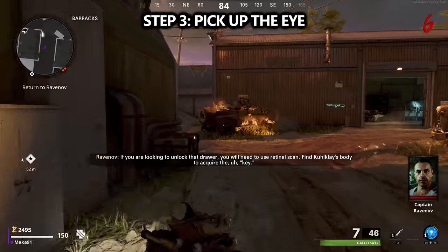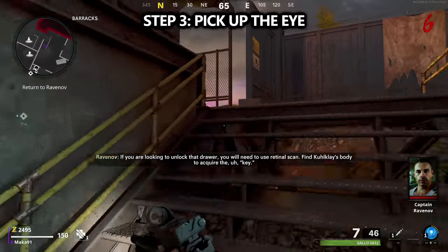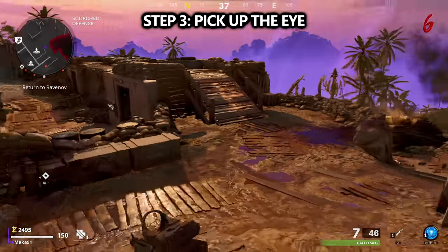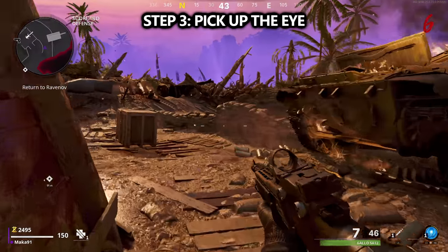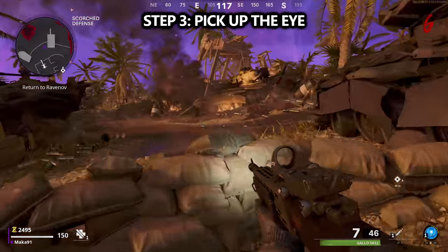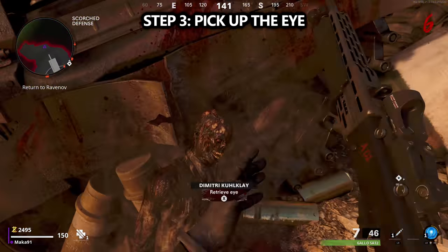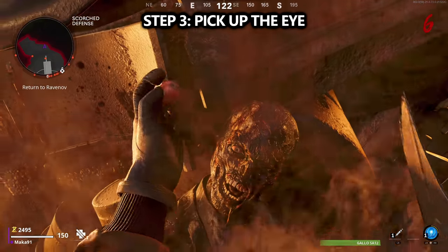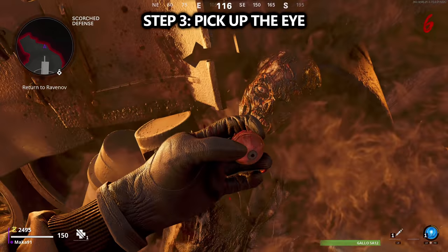For step three, we're going to head to the most eastern side of the map. There's a beach here with some bunkers, and there's an assault round that takes place here. But more notably, there is a tank near the bottom of the hill on the right hand side, and next to that is someone whose eyeball we need. We'll interact with it in order to take it.